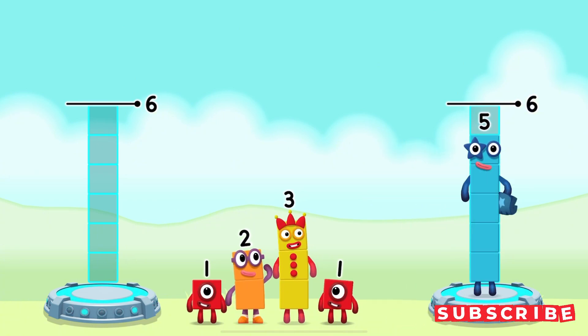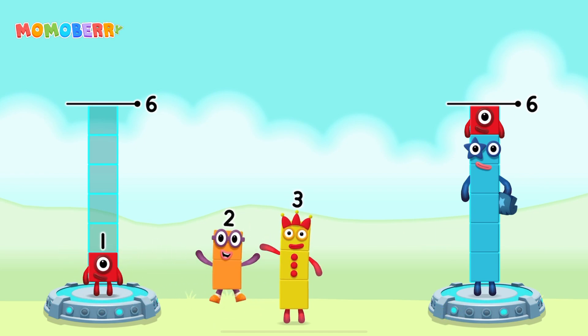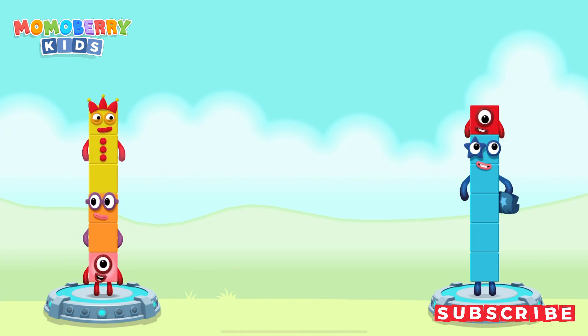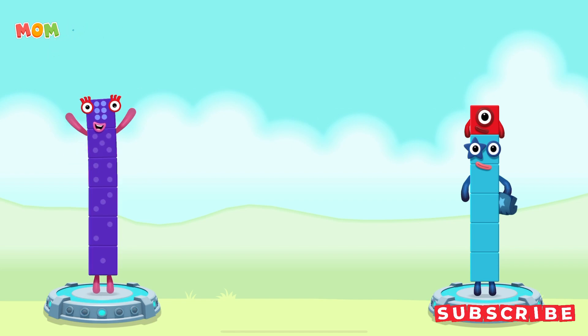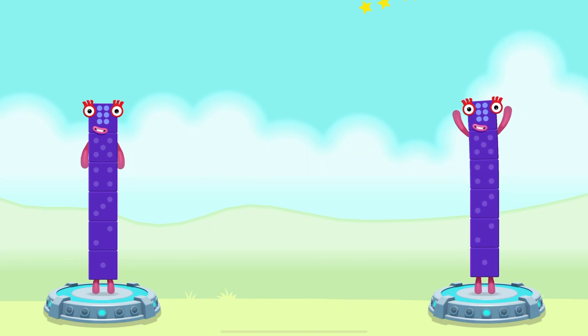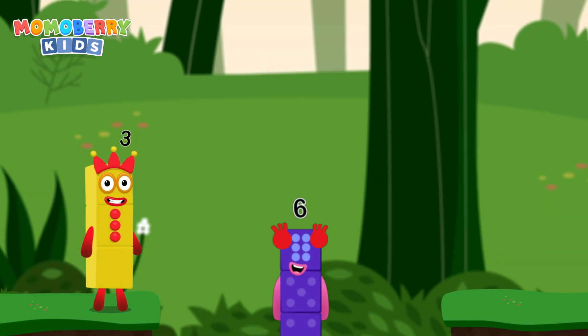Five, one, one, two, three, two, three. That's right. One plus two plus three equals six. Five plus one equals six. Six equals six! I am six in the mix!